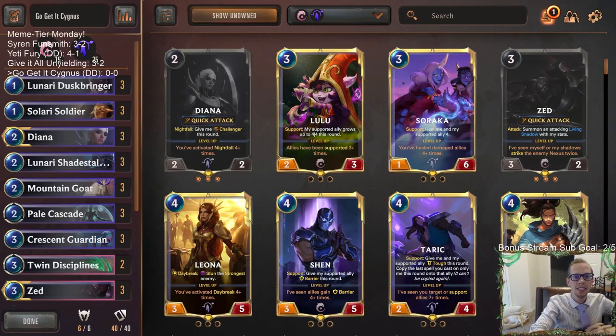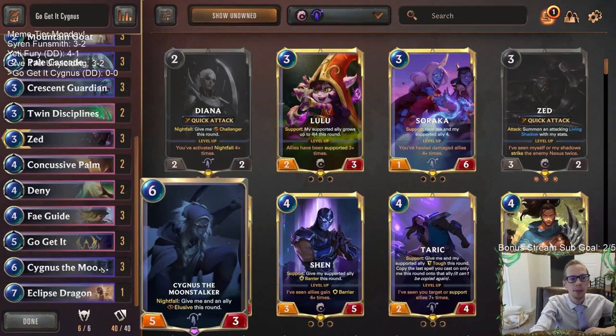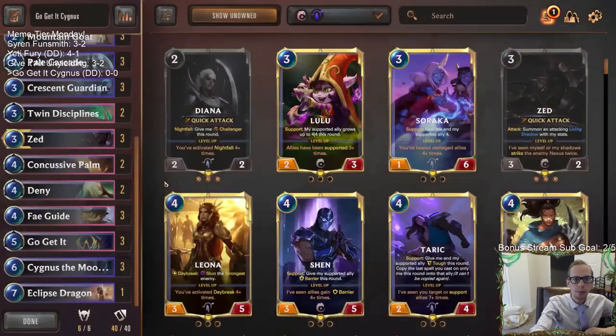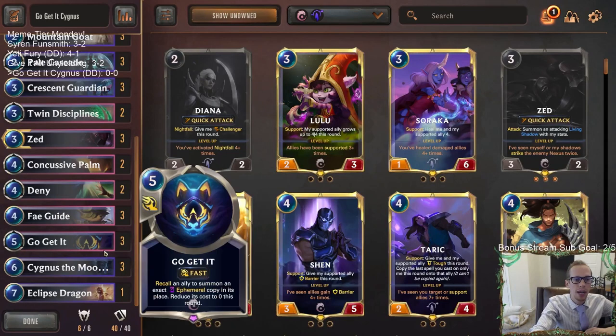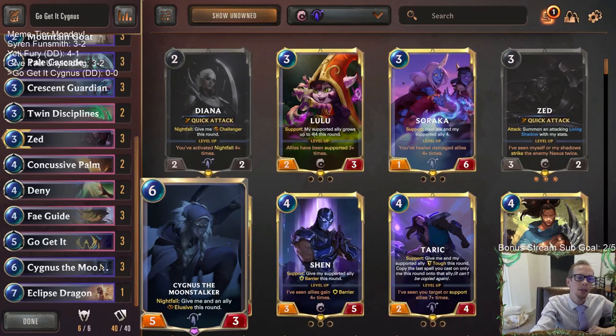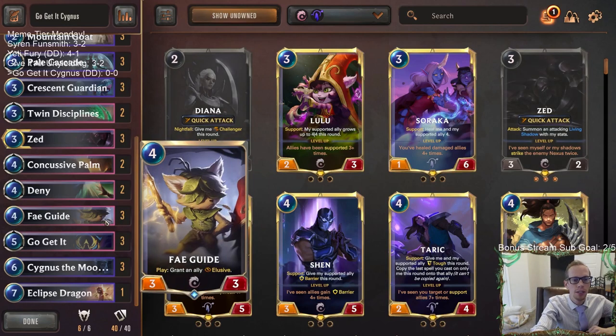Welcome everybody on Twitch chat and YouTube for some Go Get It Cygnus. We have a combo deck focused on being able to grant things Elusive. It'll be an aggressive deck with Nightfall, and we'll be able to grant things Elusive with Cygnus at the top end. With Nightfall plus Cygnus you get both it and something else Elusive. We'll use Go Get It to pick Cygnus back up, recast it for zero mana, and do that multiple times. We're also combining that with Fey Guide, another way to grant Elusive - pick it up with Go Get It and replay it to give more things Elusive.